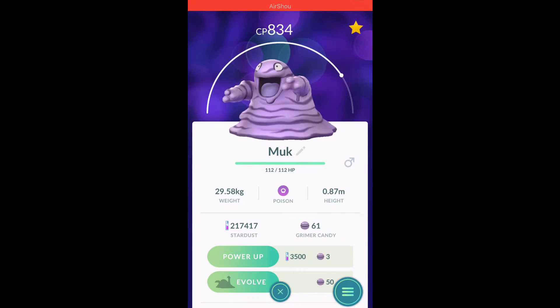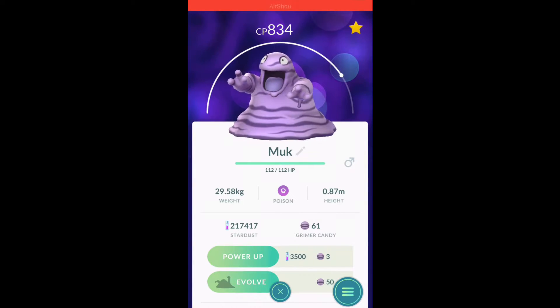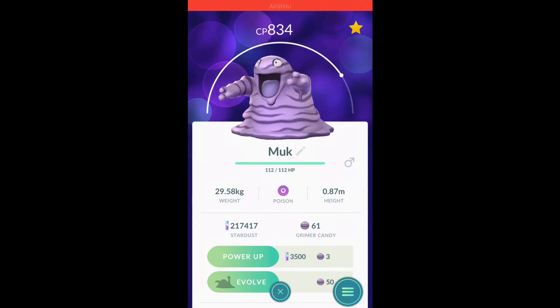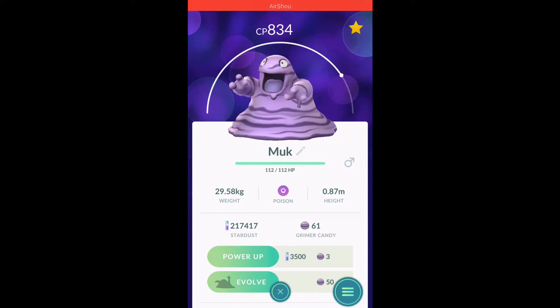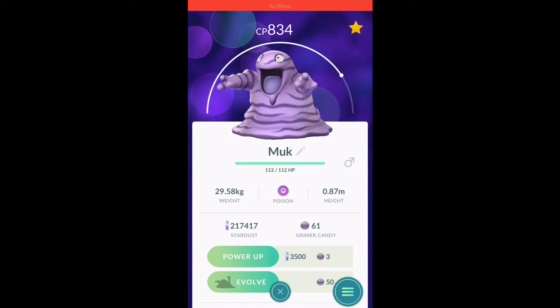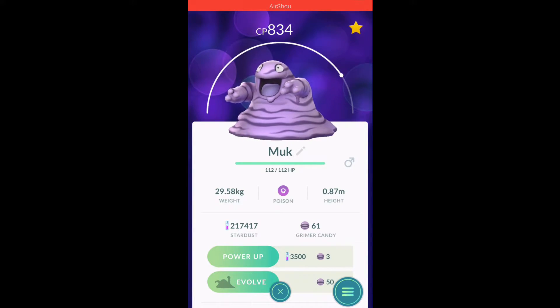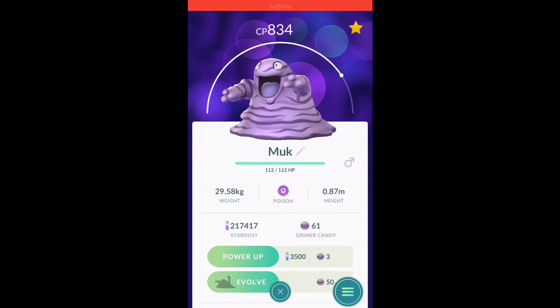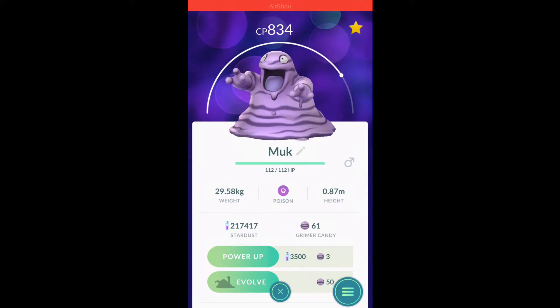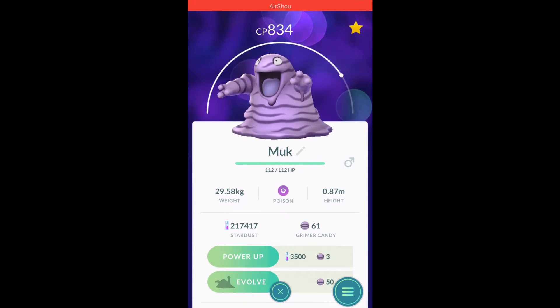This is probably our last Gen 1 rare Pokémon evolution. This is a Grimer — I just renamed it Muk because I like Muk. Muk is actually a really cool Pokémon, looks cute in the game and the show, though I'd probably run away from it in real life. I still don't have a Muk with a good moveset. The other day I hatched a Grimer with perfect IVs and insanely high CP — the max you could get.